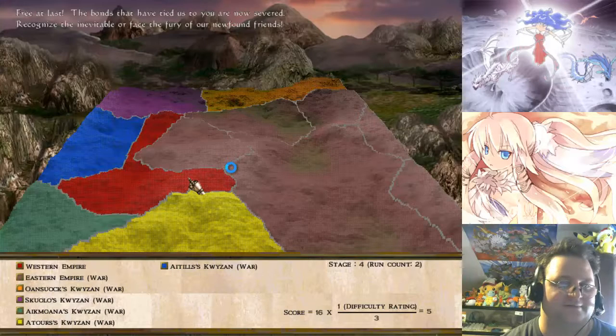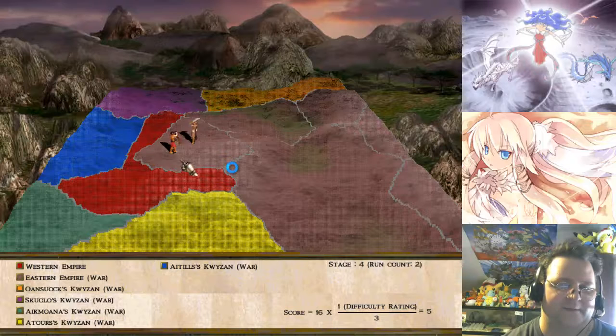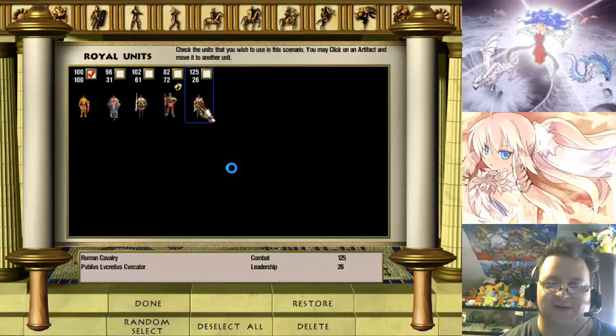We're going to war over it! Free at last! The bonds that tied us to you are now severed — recognize the inevitable face of the fury of our newfound friends. Your newfound friends, all right. This lets us bring in a certain number of people that we clicked on.